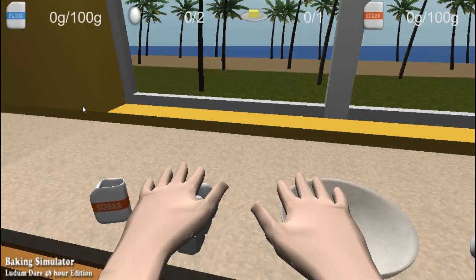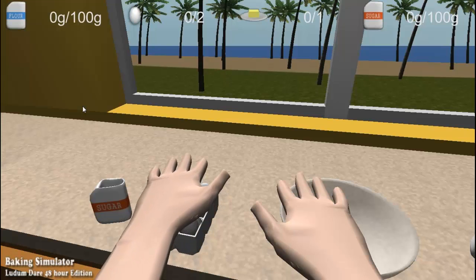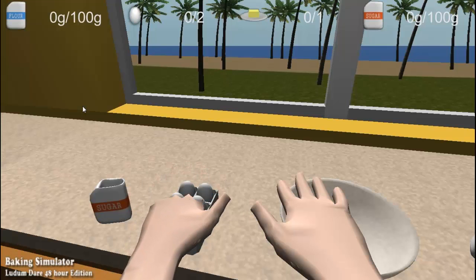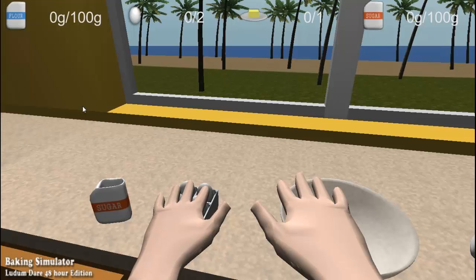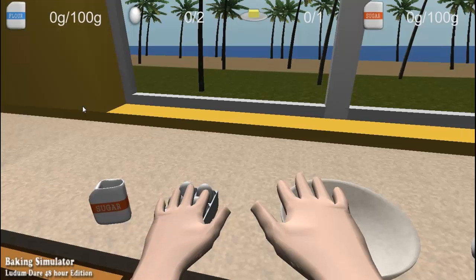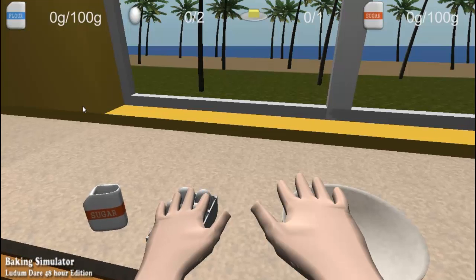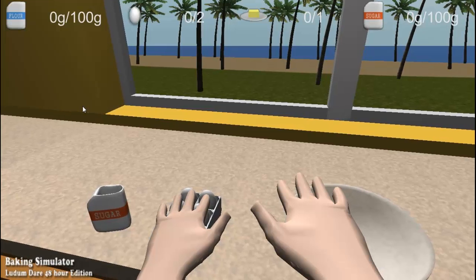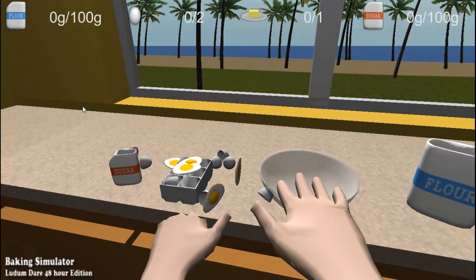Alright, what you need to do first is to get eggs. Now, getting eggs is pretty tricky. So what you need to do is slowly grasp down and then grab. Did it work? No. So if it didn't work, continue going down until the egg starts to shake a little. Let me just go forward. Slowly going down. Continue going down. Did you grab any? Did I grab any? No, I didn't grab any.